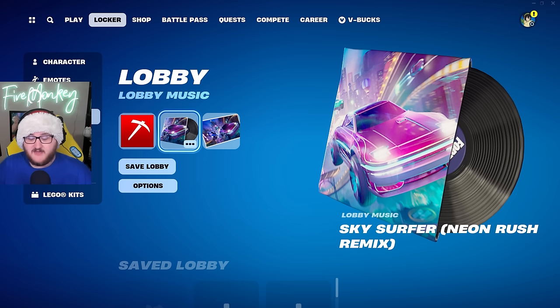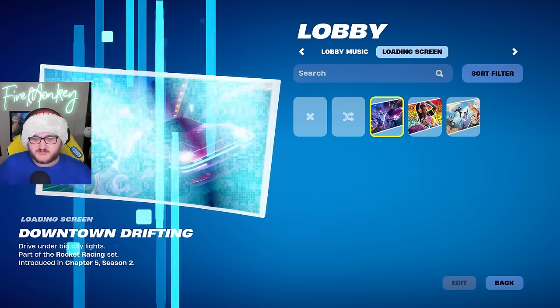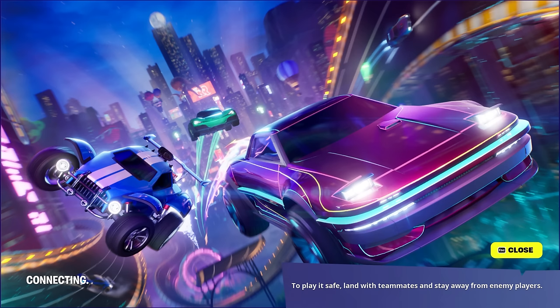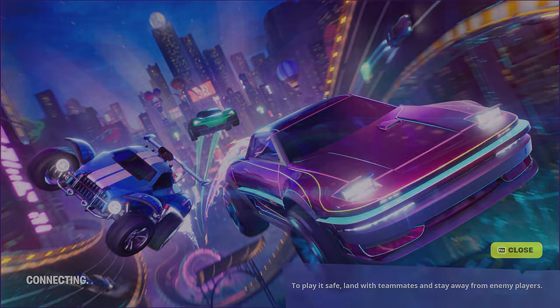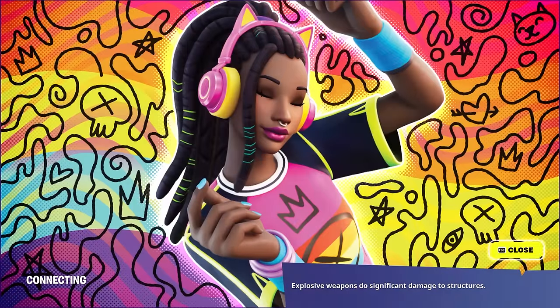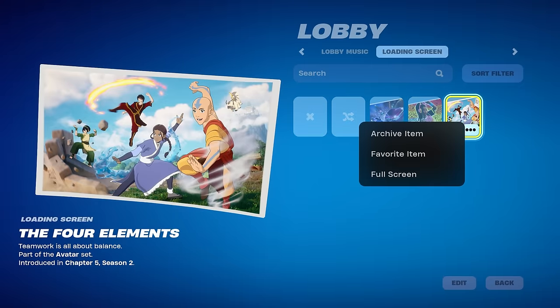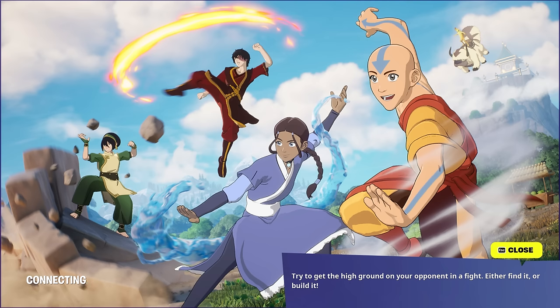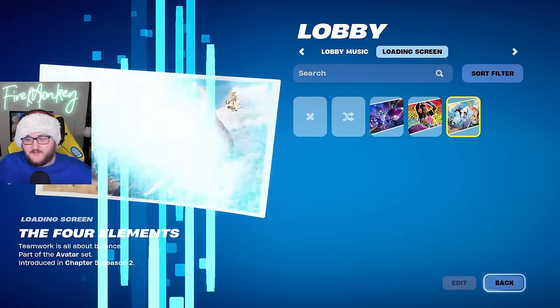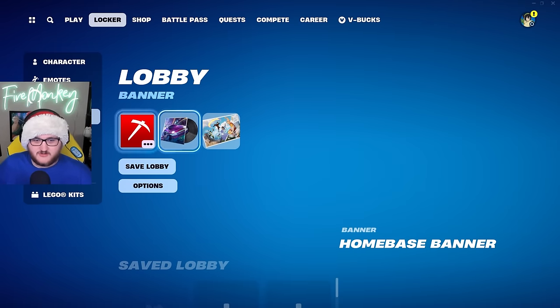In the background you may have heard this faintly — this is the Sky Surfer Neon Rush Remix lobby music pack, earnable for free for Rocket Racing Season One. We also have three new loading screens: Downtown Drifting, Maisie Vibes for Fortnite Festival, and the Four Elements loading screen for the Avatar Elements collaboration.